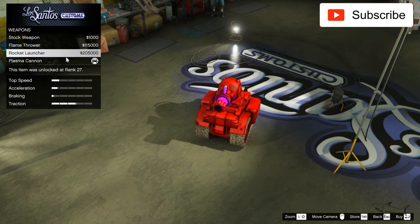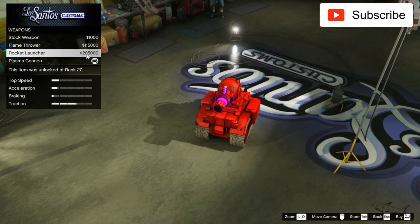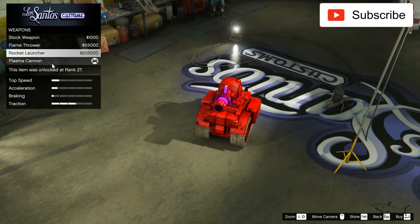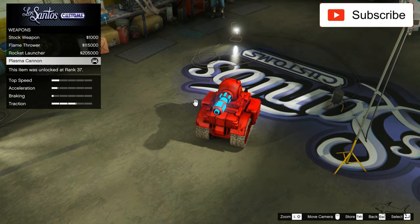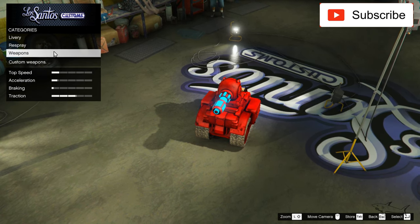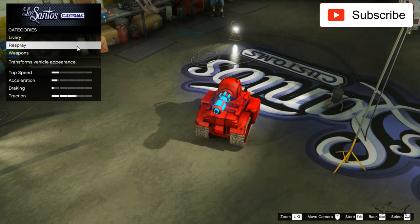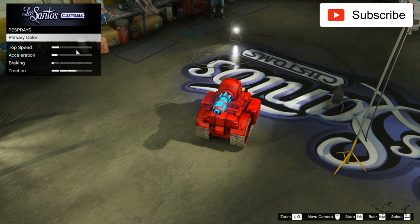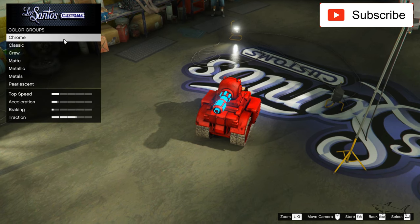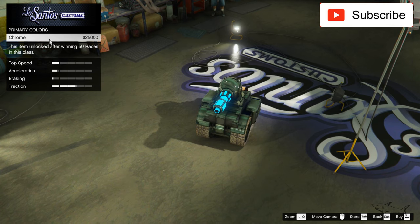You can do stock weapons for 1k, you can do a flamethrower - not that powerful but fun. You can do the rocket launcher for 255k, which is a lot of money. And this one I don't know the price but it's more expensive - around 300k. If you want to see that, you can watch my older video which I'll put in the description. The only thing I'll redesign now is the color.